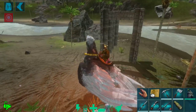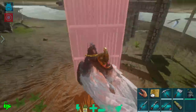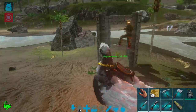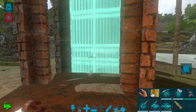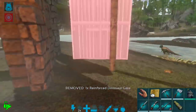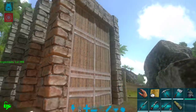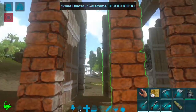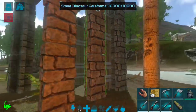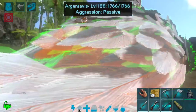Now basically what I'm going to do is set up a couple of gates here as well. I probably should have hopped off to do this. So if we set up a couple of gates on the first door and this last door here — there we go. So now I'm going to open this and then we're going to get the griffin to fly in. Hopefully it comes all the way up here and then I should be able to run and lock that gate.